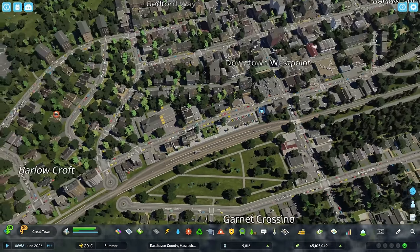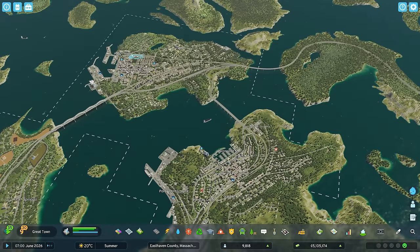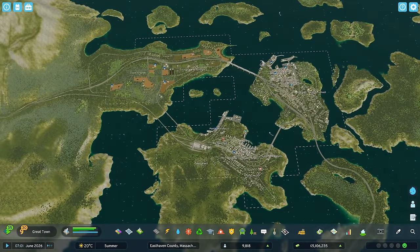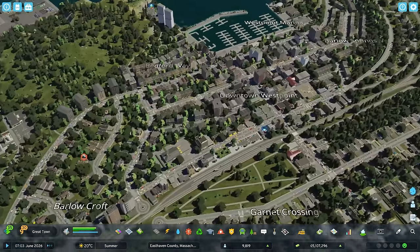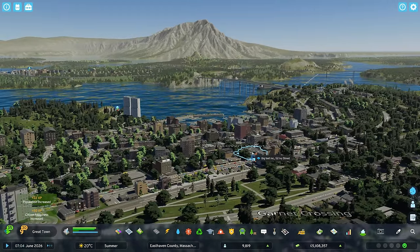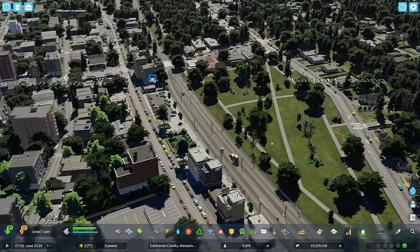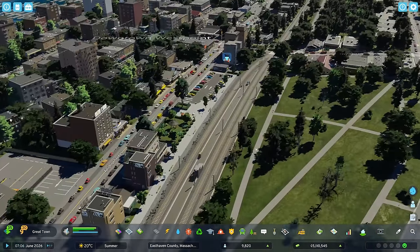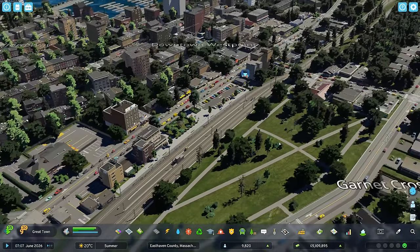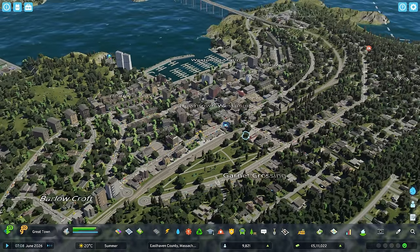It's a strictly city-to-city line — it goes from West Point all the way over to Chowder Bay and back. If you've got suggestions for other routes that should follow, I'm open to that as well. And if you've got suggestions for what we should build next here in East Haven County, I'd be very interested in hearing that. I'm going to shoot some hopefully juicy cinematics for you guys now. Thank you all for watching — I hope to see you in the next one. Goodbye.